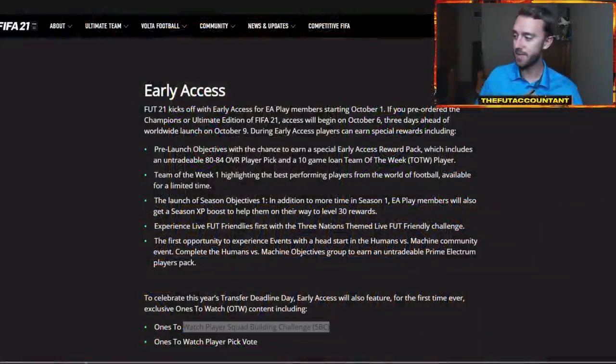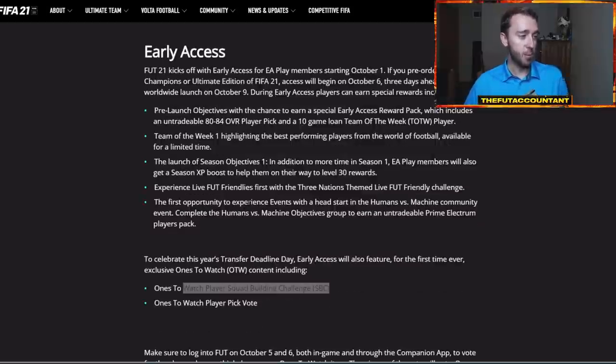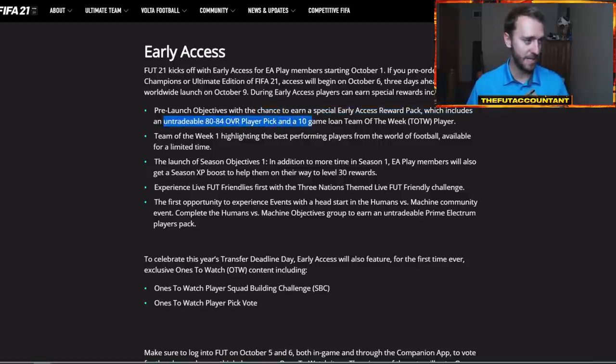I want to talk about what's going to be coming today with EA Access. This is some info we got earlier last week with the launch version of the pitch notes. We're getting objective content, SBCs, and possibly a player vote — not necessarily today, but during the next couple of days during this early access timeframe before October 9th when the full game releases for everybody. We're getting these early access objectives as perks of pre-ordering the game and doing the EA Access 10-hour trial. We already have Team of the Week 1 in packs, pre-launch objectives with a chance to earn an early access reward pack containing an 80 to 84 overall player pick and a 10-game team will-be player.